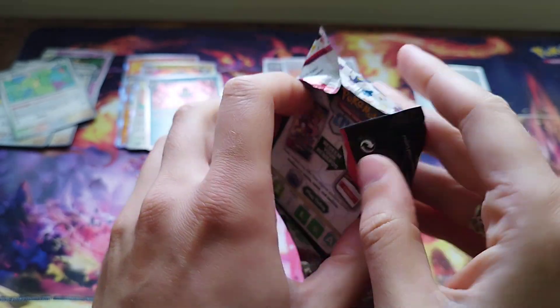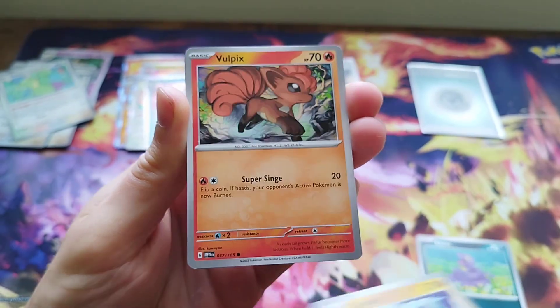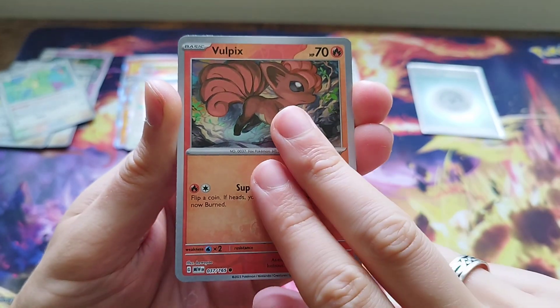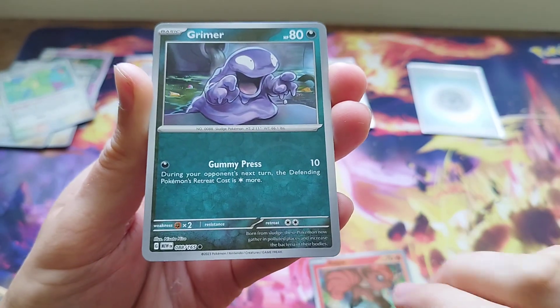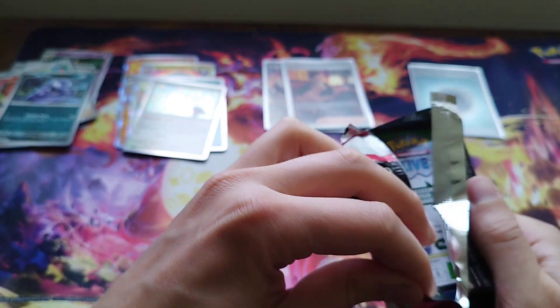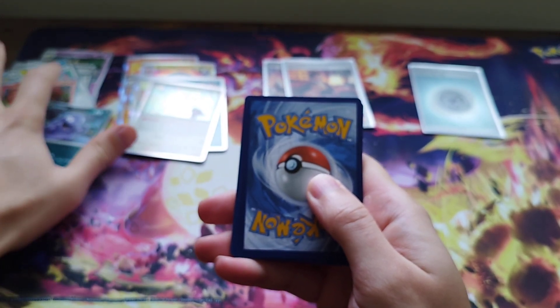Down to three packs guys, so stick with us. Doing really well at the moment. We've got Ekans, Cubone, Magnemite, Farfetch'd, Onix, Dragonair. We've got Vulpix in the reverse holo slot. Vulpix, Grimer, Ditto - but this time in the holo slot - and just a water energy. I'm not sure if every Pokemon can be in the holo slot or the reverse holo. With Obsidian Flames there are only six or seven actual holos in the set, whereas we've just hit Ditto in both the reverse and holo slot.